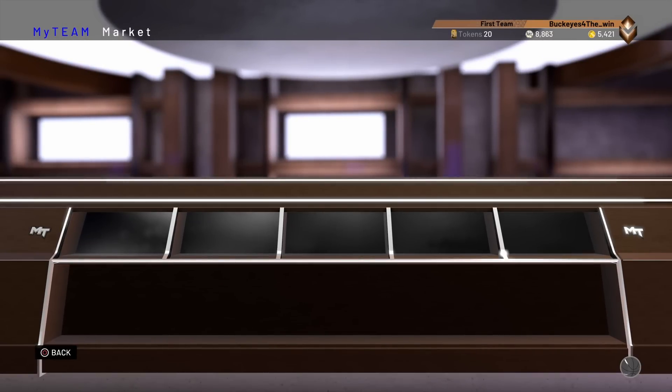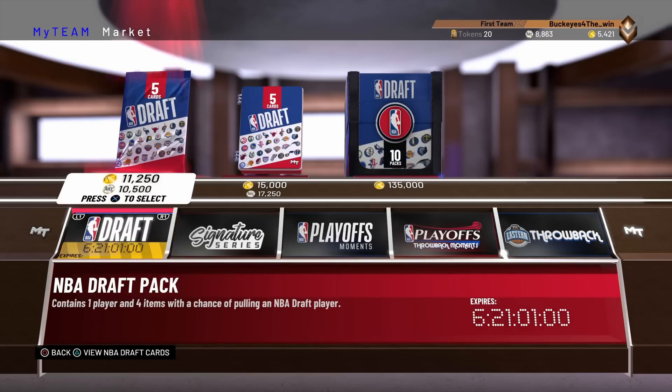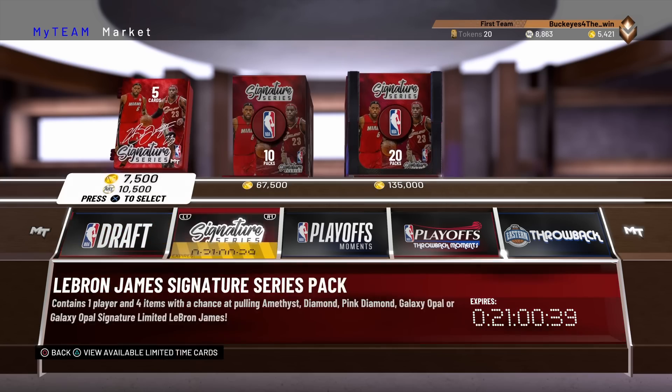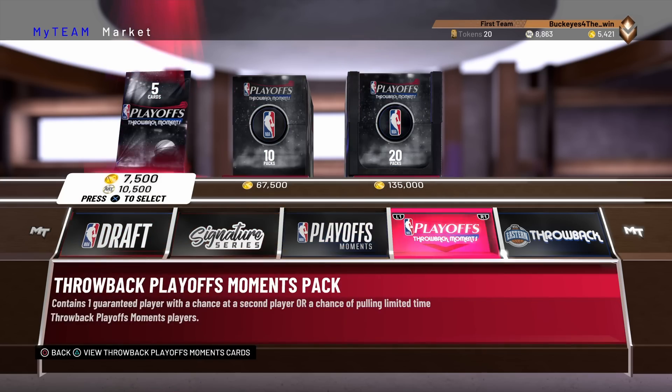Let's see how long it takes for the pack market to load up. Oh, it loaded up. So right now it's 11,250 VC for just one singular draft pack, and 10,500 MT for one singular draft pack. And then if you want a draft deluxe pack, it's 15K for VC, and 17,250 for MT.